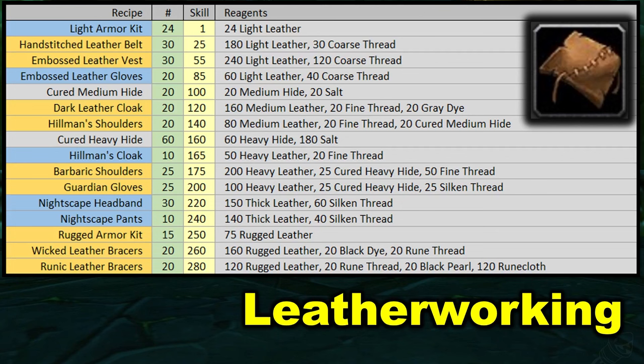You're trying to get to cured medium hide and then make 20 of those, so you can move on to dark leather cloak and Hillman's shoulders — more waylaid supplies. Then cured heavy hides, 60 of these. Then another filler item, Hillman's cloak, getting you up to 175 to begin crafting barbaric shoulders, which moves you into guardian gloves. Then you can either go with the filler item nightscape headband, which is what I recommend, or the waylaid supply item turtle scale bracers.